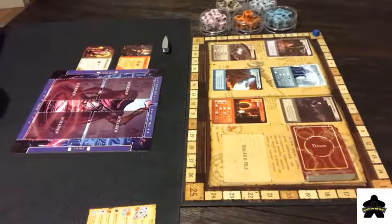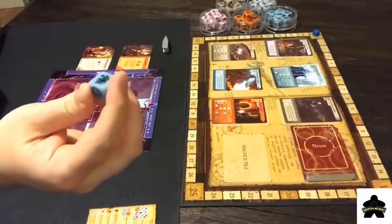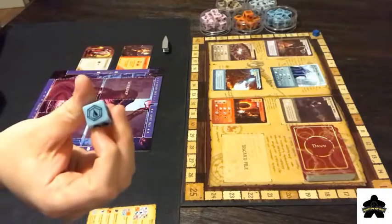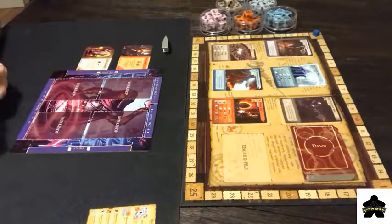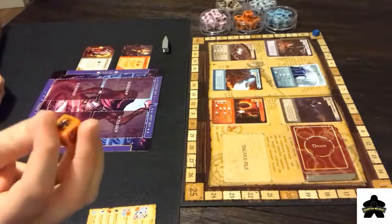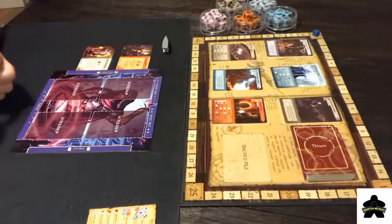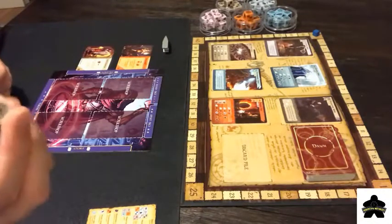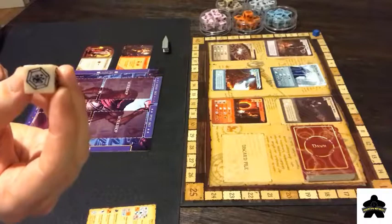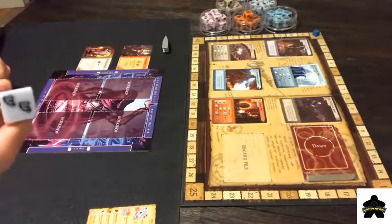Now each die has their own color. So this is water — you can see it, it's blue, and it has special water symbols on it. Fire, same — it has some fire symbols, but it has other elements on it as well. It just gives you a little bit better probability in fire. Earth, same thing — it has double earth and this cool earthen token thing. And then here's the wind, has double tornadoes, so that's pretty slick.